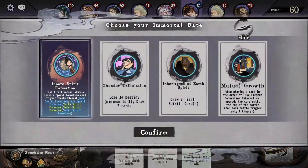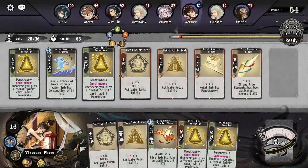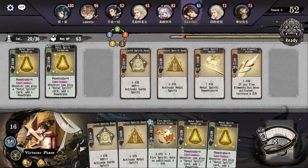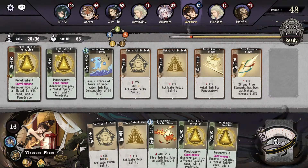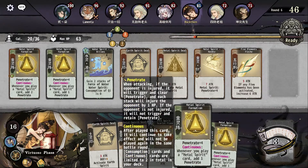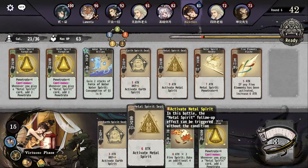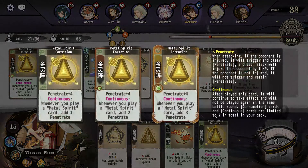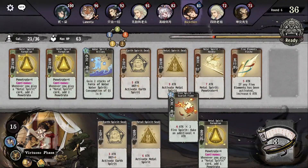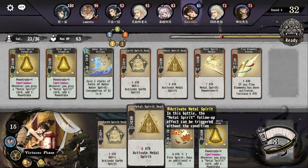Break through — I'll just go with Innate Spirit Formation. This gives us a level two penetrate. Oh, it already gives us level two. Not bad. So we got two of these now. We can combine them for like a full plus three.